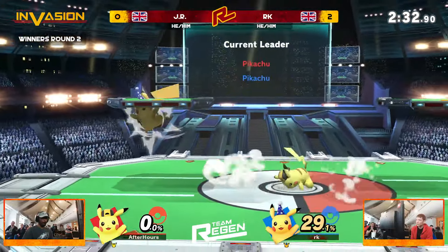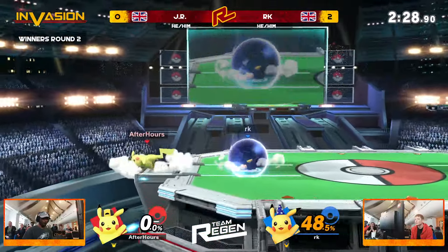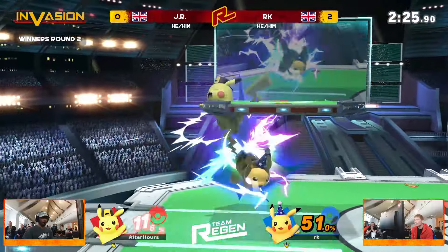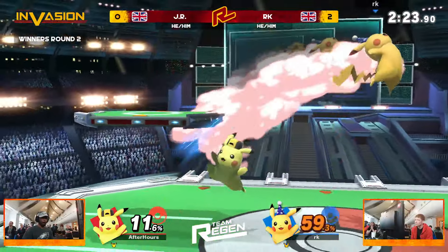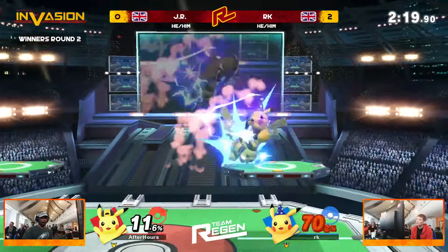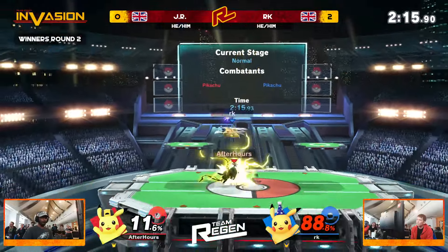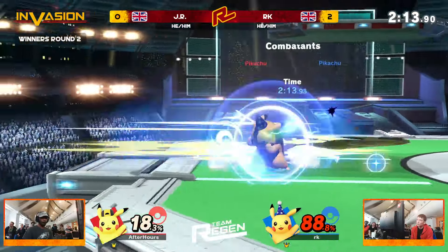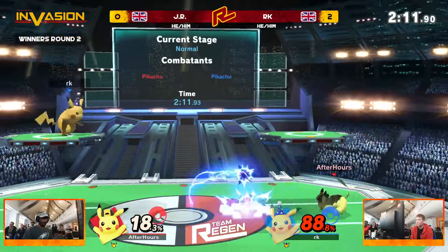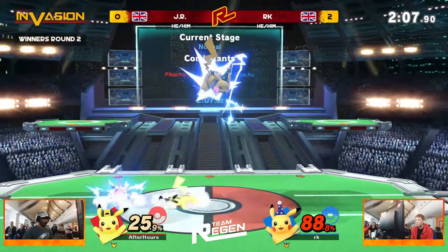But I keep saying it: JR thrives under pressure. And look at this right now — 0% to his name while RK is sitting at 51. But as soon as I say that, look at these loops — JR fell behind RK and RK could not get the re-grab. Now JR gets a grab of his own, gets the re-grab with the Nair on the platform, goes for an up throw — it doesn't kill. Tries to go for that down B but it doesn't connect. But JR is in the perfect place right now: low percent against RK who is sitting at 88%.